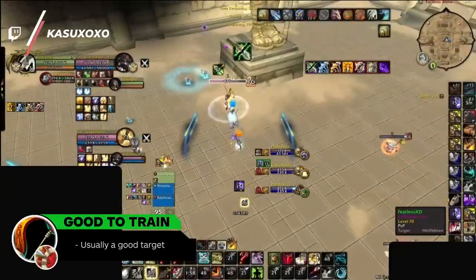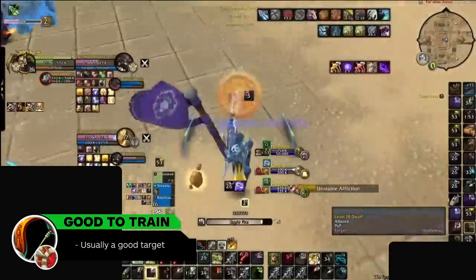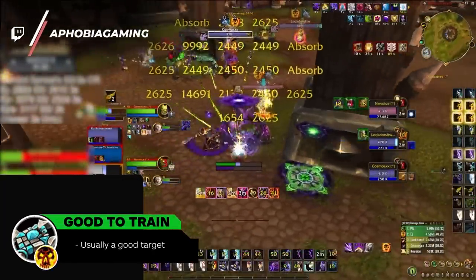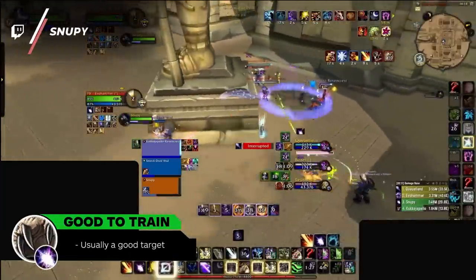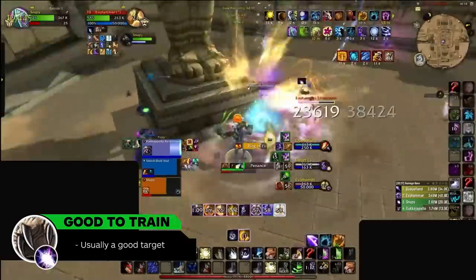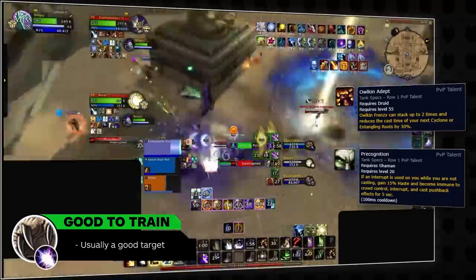Next up in the good-to-train category is Marksmanship Hunter, which is entirely due to the way they deal damage. Unlike BM and Survival, who can do most of their DPS while moving, Marks still has to hard cast Aimed Shot to put out pressure, which makes them better targets to attack since they are slightly less mobile. As our final good targets to train, we have both Shadow Priests and Balance Druids. Both specs take lots of damage, especially against melee, and have some of the weakest overall mobility. Even though Boomkins can shapeshift, they are still prone to getting gunned down by melee, which is also the case for Shadow Priest. While Balance Druids aren't super reliant on hard casting damage, they still need to maximize Cyclone usage to be most effective in Solo Shuffle, and attacking them does proc fast-cast clones — though after nerfs earlier this expansion, these are much easier to kick as long as you also play around Precognition.